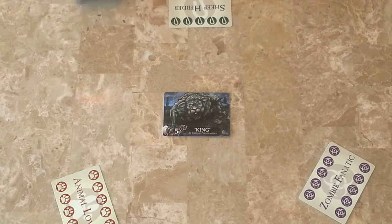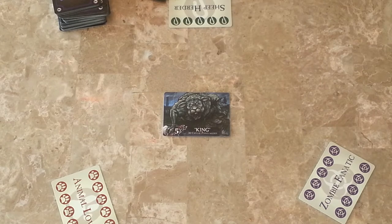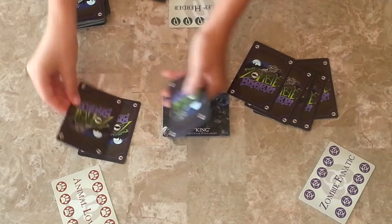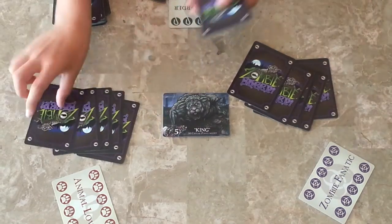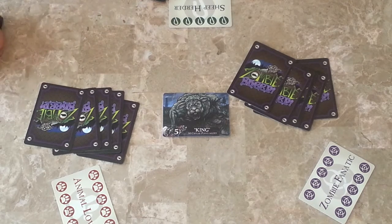Next, you deal 5 cards to each player. Then you place the rest of them off to the side — this is the draw pile.